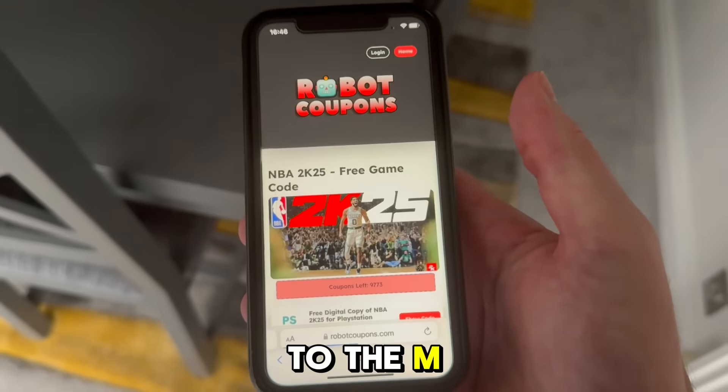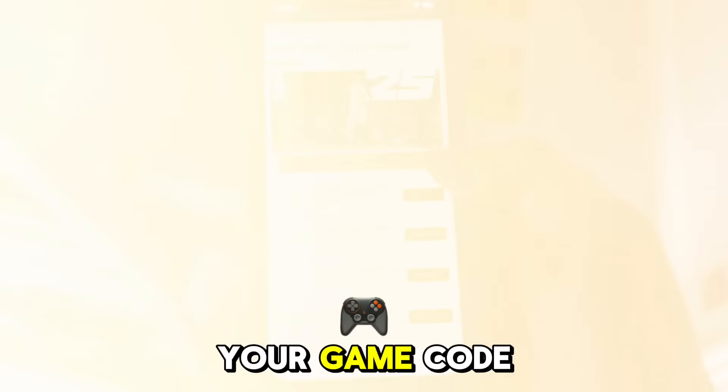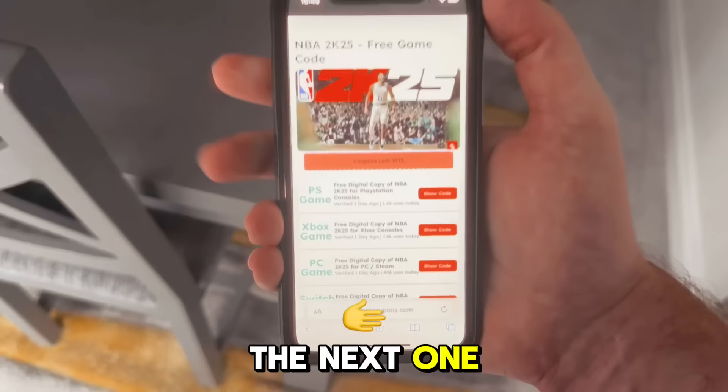Head on over to Robot Coupons, navigate your way to the NBA 2K25 page and get your game code. Let me know in the comment section what you think of the game. Smash that like button if you got your free copy and I shall see you in the next one. Peace out.